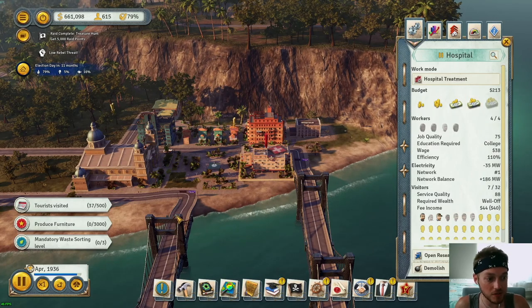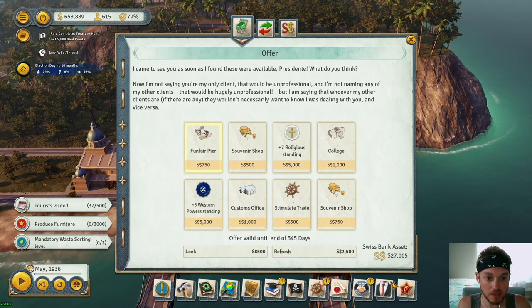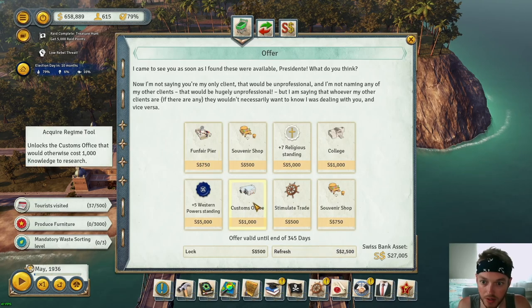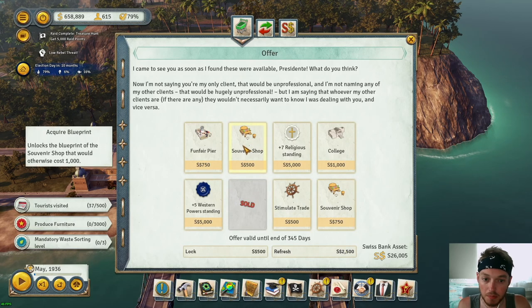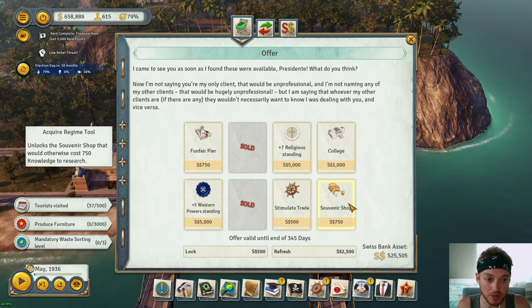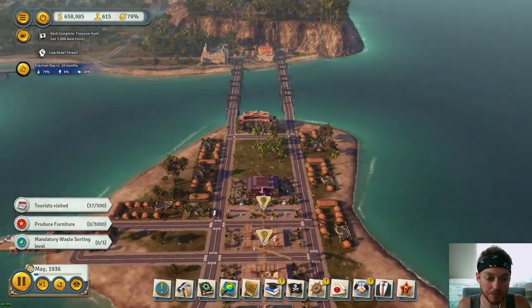I'm also going to up the budget on these two — it costs a lot but it's essential for health care and faith happiness. We've got some broker items: customs office, souvenir shop blueprint, and work modes — we'll take those.